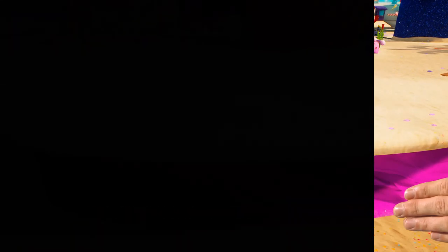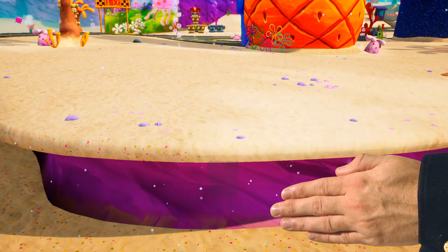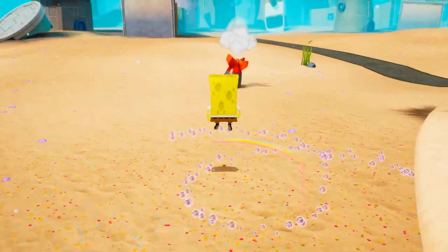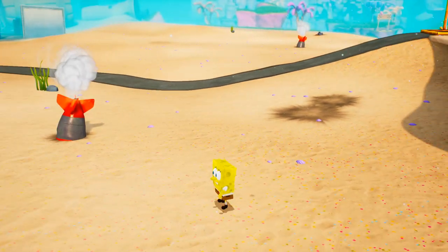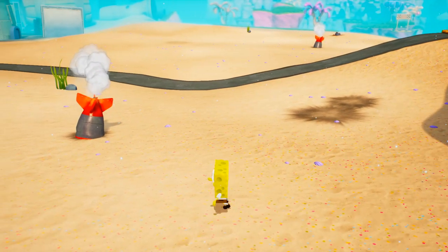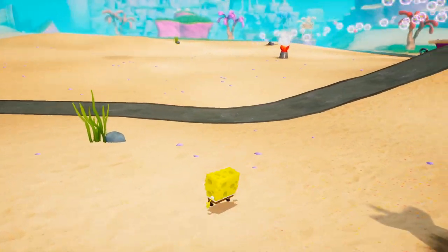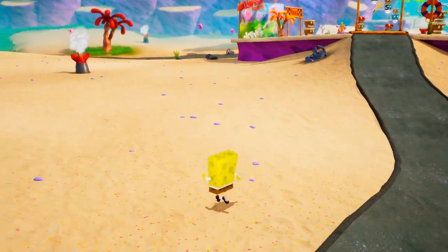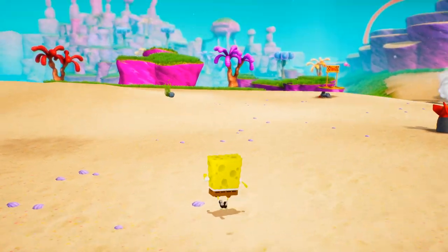You'll notice that you immediately teleport under the ground, and what you'll want to do is run out and jump above the sand. Once you're above the sand, Hans is completely disabled. You can completely run all over the map without Hans actually pulling you back and resetting your position.